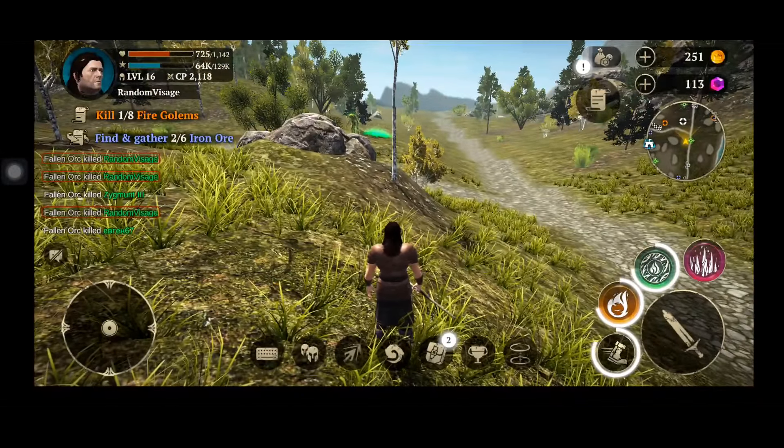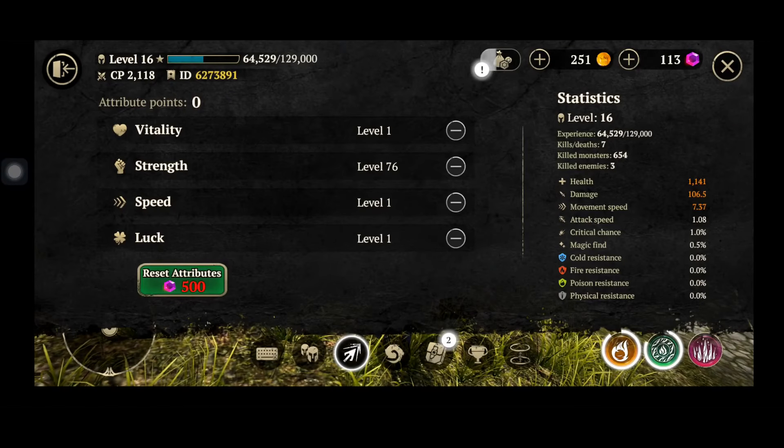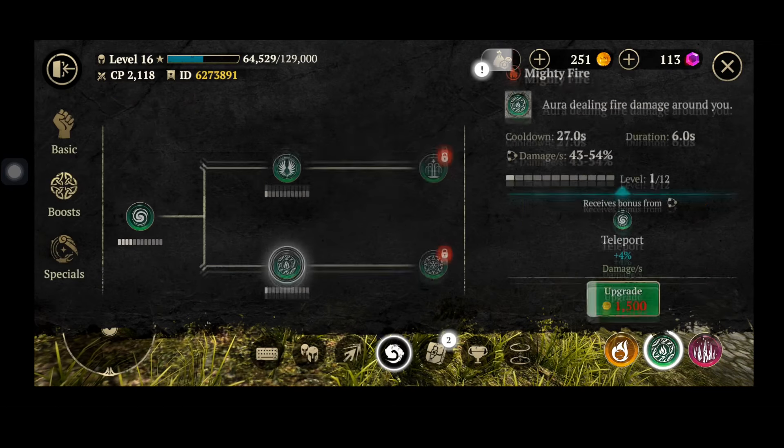You have four stats you can put points into: Vitality, Strength, Speed, and Luck. That's all you have — pretty damn simple, nothing too exclusively interesting.